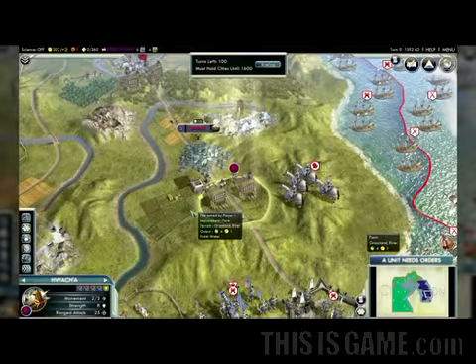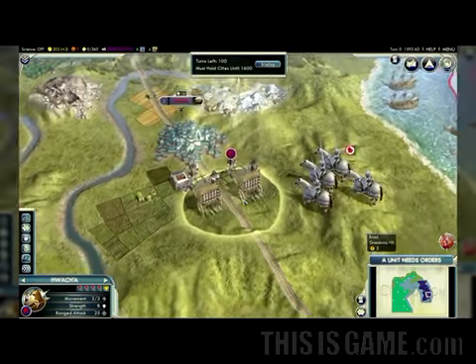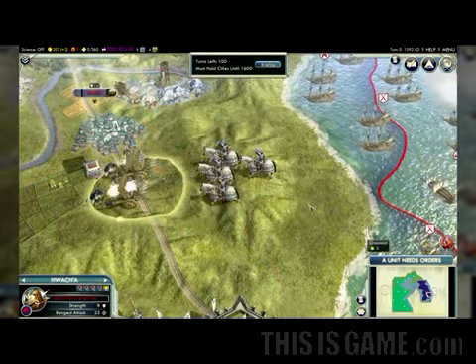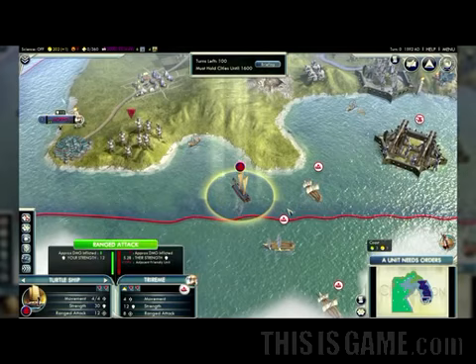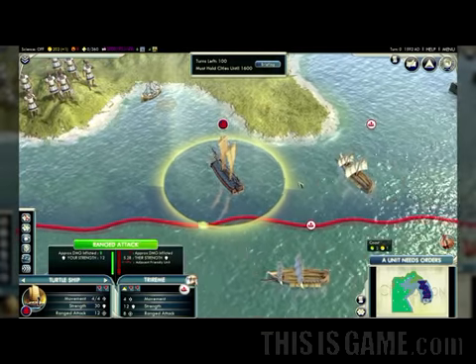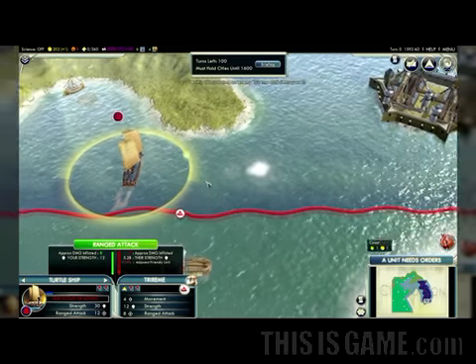A technologically sophisticated civ like Korea deserves some advanced weapons, like the Hwacha. This is more powerful than the Trebuchet it replaces, and there's nothing quite as fun as besieging cities and scattering enemies with rockets while your enemies are merely slinging rocks. And while other civs have to make do with the Caravel, the Koreans have the mighty Turtle Ship, which is tougher in combat and more powerful at range. The Turtle Ship is a powerful tool for defending your coastline from marauders.